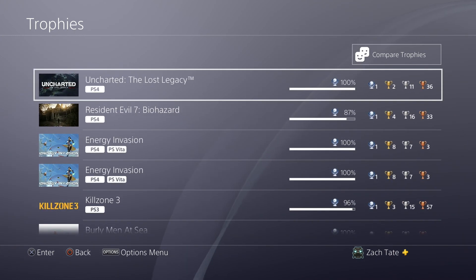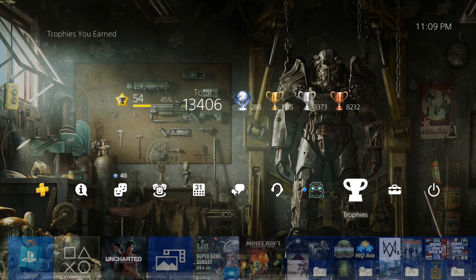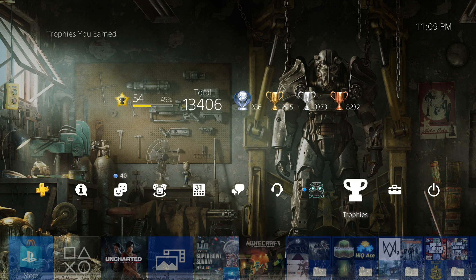So basically it's broken into miscellaneous trophies including some chapter-specific ones and collectibles, and it's very similar to the Uncharted 4 trophy list. I didn't mind the game, though I didn't like it as much as Uncharted 4, partially because of a couple of issues — mostly the trophy delay, which is almost like it was on PS3, and the game takes forever to load half the time. Anyway: level 54, 45%, 13,406 total trophies, 286 Platinums, 1,515 Golds, 3,373 Silvers, 8,232 Bronzes. Hope you guys enjoyed the video and see you for the next one. Bye.